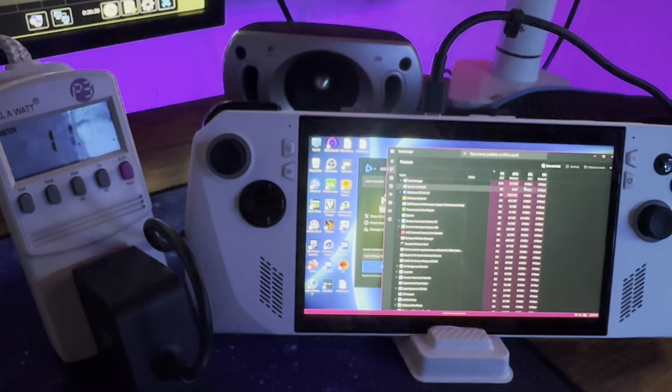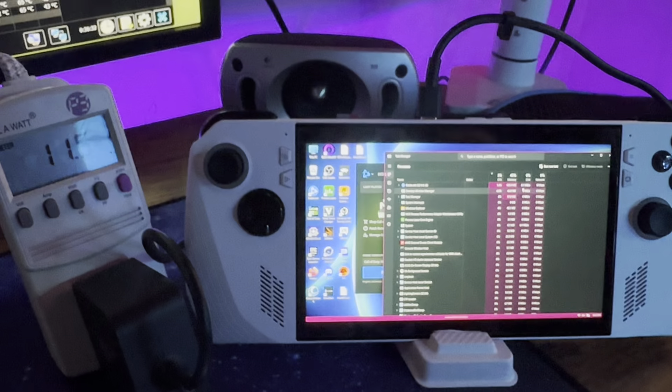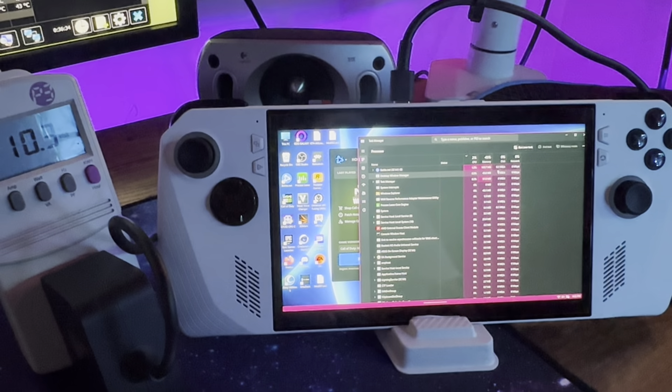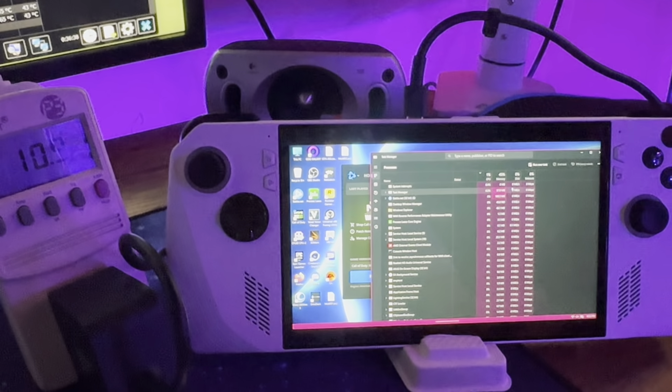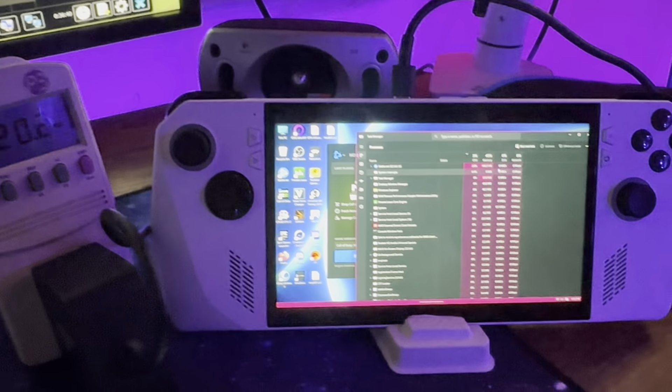At idle you're going to get between 6 and 10 watts power usage. We're up a little bit higher because we've got a game launcher running in the background, but if I close all of this it'll be about 6 to 7.